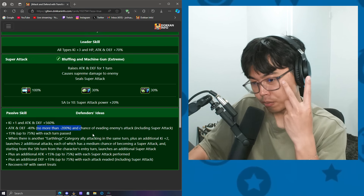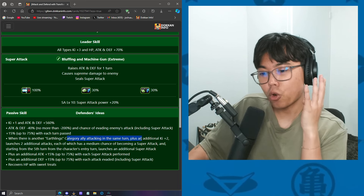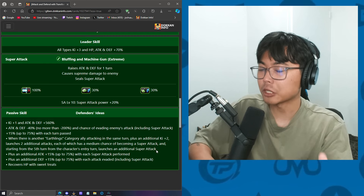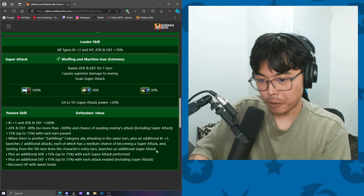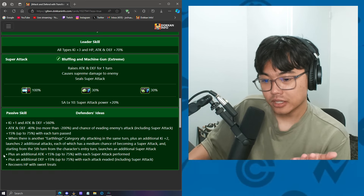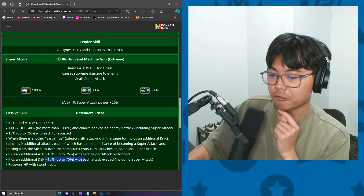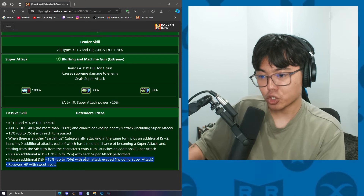You get the 2 from normal super attack, hidden potential, then 2 here — so that's 4. After 5 turns, you get 5 super attacks, which is a lot. We'll see how each super attack is, because from what I see they don't get anything on super. It's 360% attack and defense, but they get 15% attack up to 75% with each attack performed, and their defense is 15% up to 75% with each attack evaded, plus recovery with sweet treats.